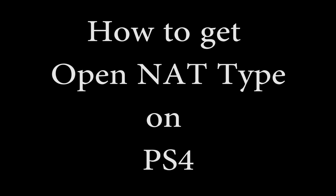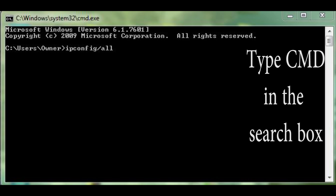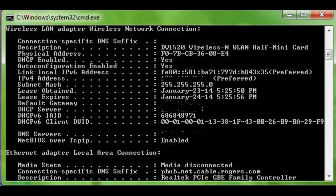What you're going to do is start off by getting onto your PC and open up your start menu. In the search bar, type in CMD to open up your command prompt. The command prompt looks like this, and what you're going to type in the box is 'ipconfig /all' just as shown. It'll bring up a whole list of things — what you want to look for is your default gateway. Write down that number, as that is your IP address.